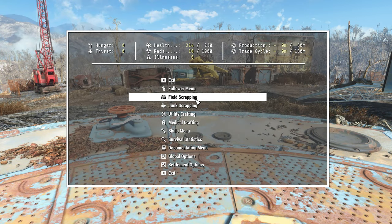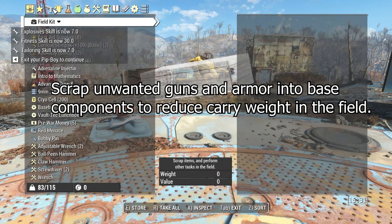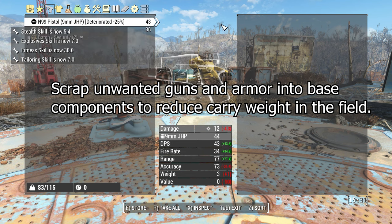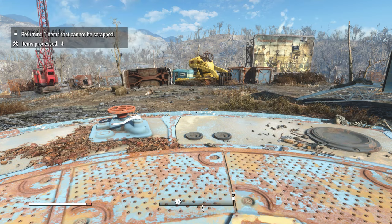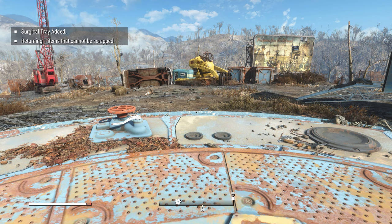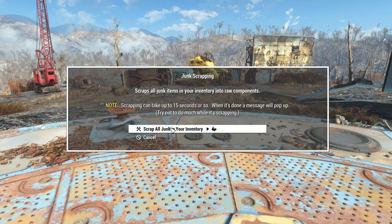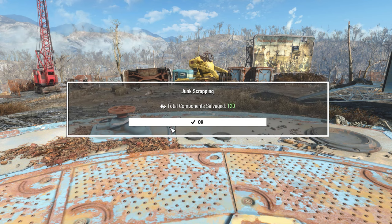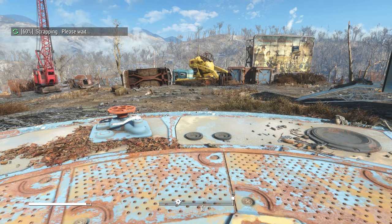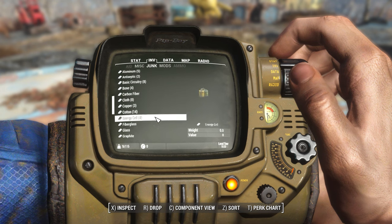Two of the biggest things you'll be doing in this menu are field scrapping and junk scrapping. You can scrap things in the field by going to field scrapping and selecting items to scrap. From here you have a menu where you can decide what items you'd like to put in to be scrapped — this can be useful because items can get rather heavy. It's going to process the items and give you a pop-up telling you what it could or could not scrap. You can also do junk scrapping here and scrap all the junk in your inventory, which will break it down to base components. This can be useful to reduce carry weight out in the field and also to make it easier to see what you actually have.